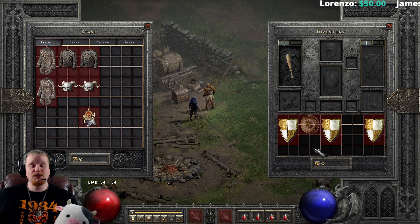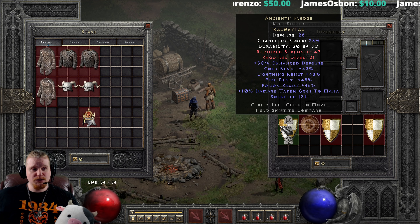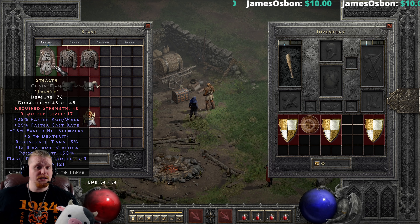Tip number one is low level rune words. These are rune words that are exceptionally low level and can be utilized by most characters at a relatively easy point in the game.